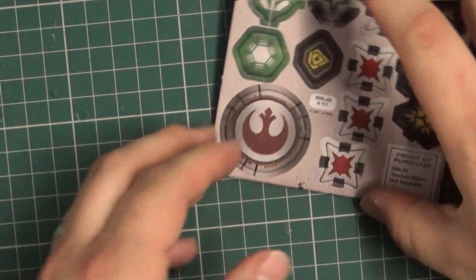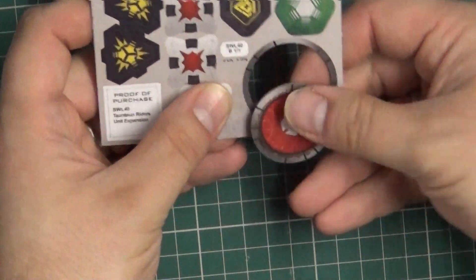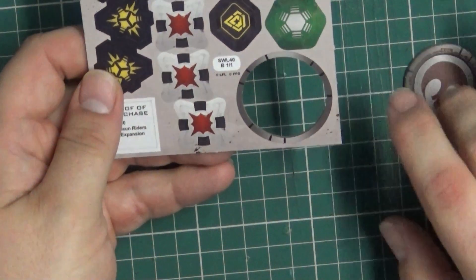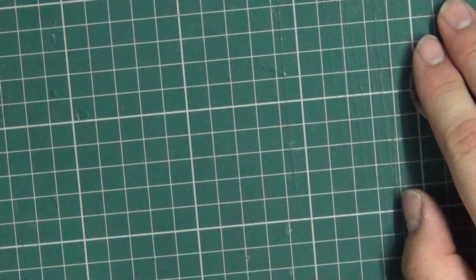Let's have a quick look at the cardboard components. We've got the support unit card by the look of things, which is nice. And as usual, decent card stock from Fantasy Flight, so we've got plenty of extra tokens for the unit.